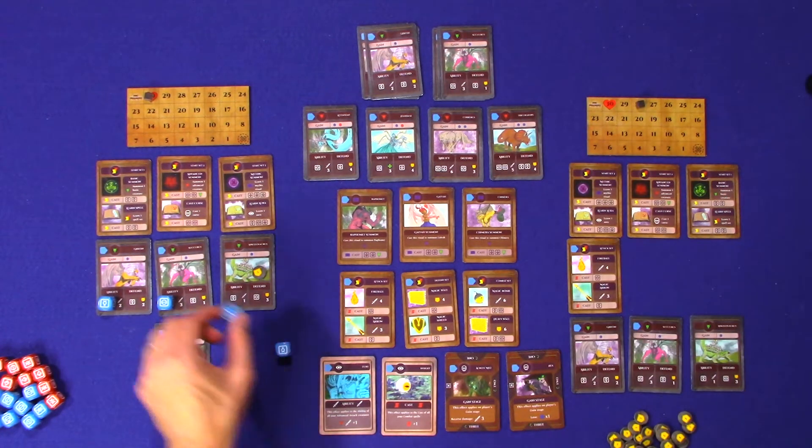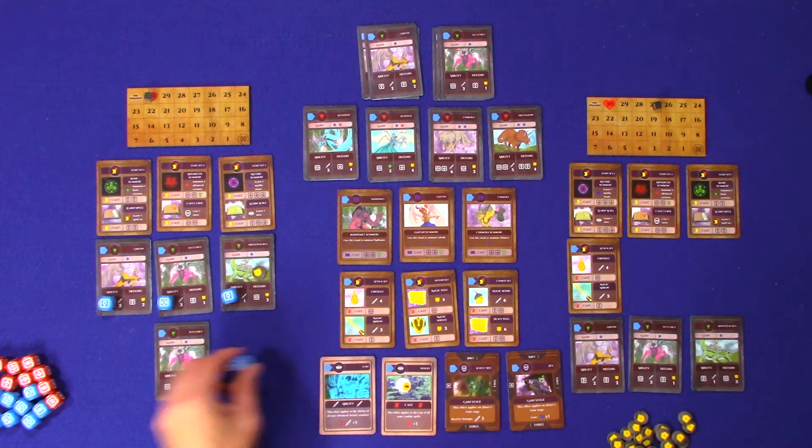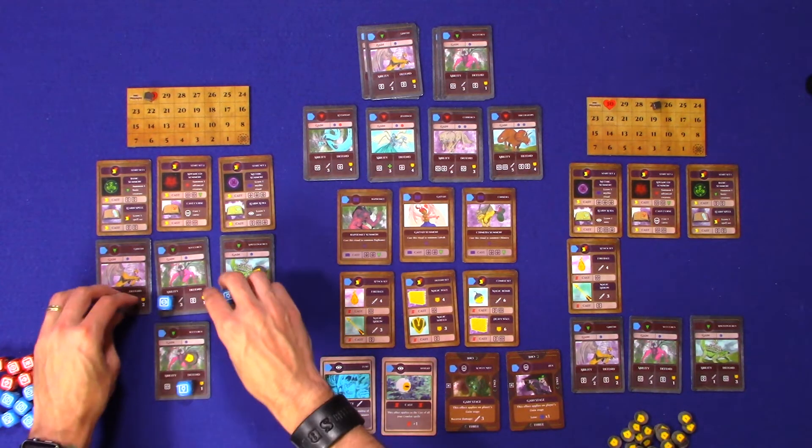Staying on the offensive, we'll do one more attack — player two will have to take another one. Then we use the last die to give player one an extra defense. All dice have been used, and now we go to player two's turn.